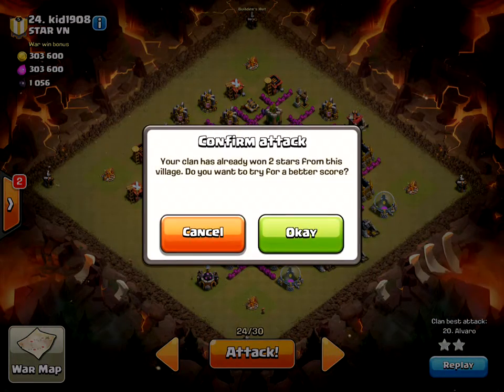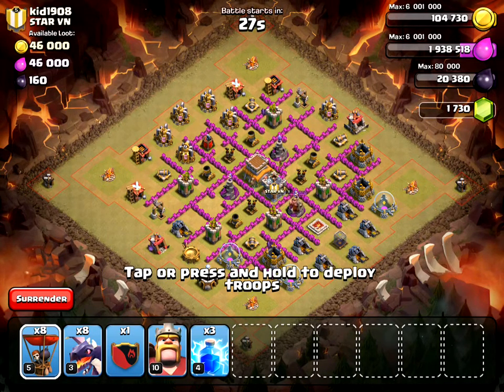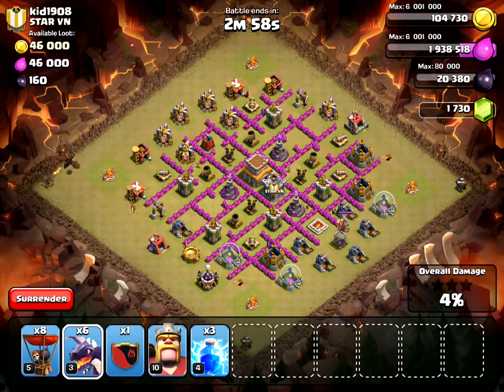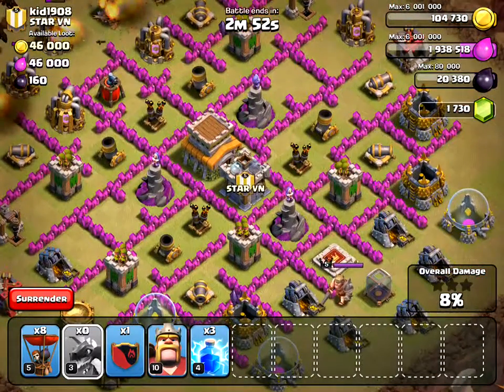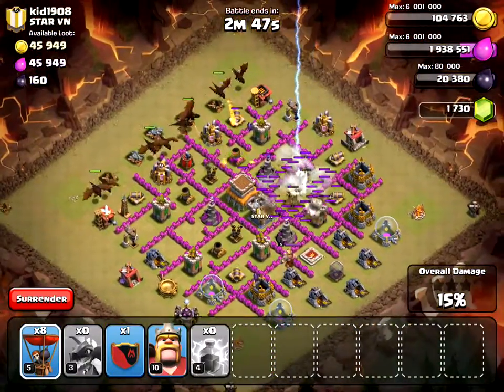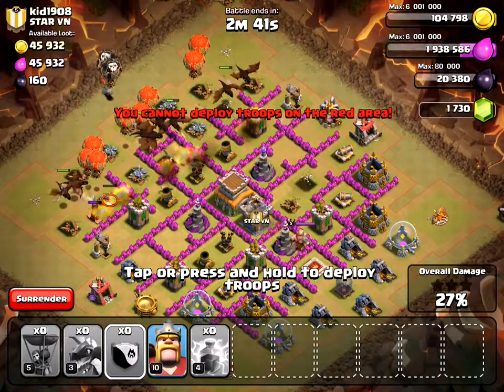Here are my troops. I'm going to start on the corner and use my dragons first — this one and this one. Once those are destroyed, I'm going to use three lightnings on this air defense. Now I'm going to bring in my clan castle troops.